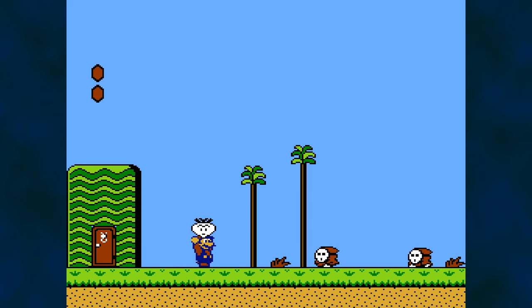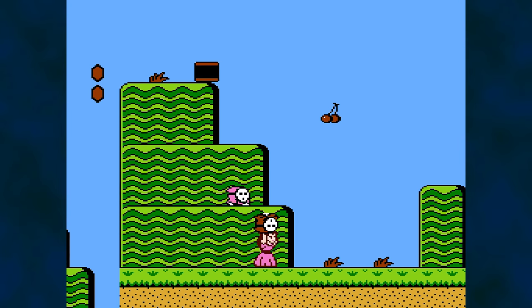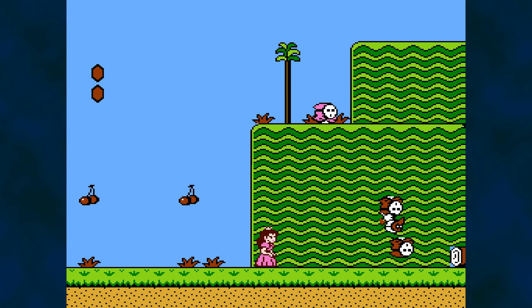One method of attack in Super Mario Bros. 2 is pulling a vegetable from the ground and throwing it to hit an enemy. Mario and friends aren't just limited to harvesting veggies to use as a weapon — they can even pick up and throw other enemies to do the job.